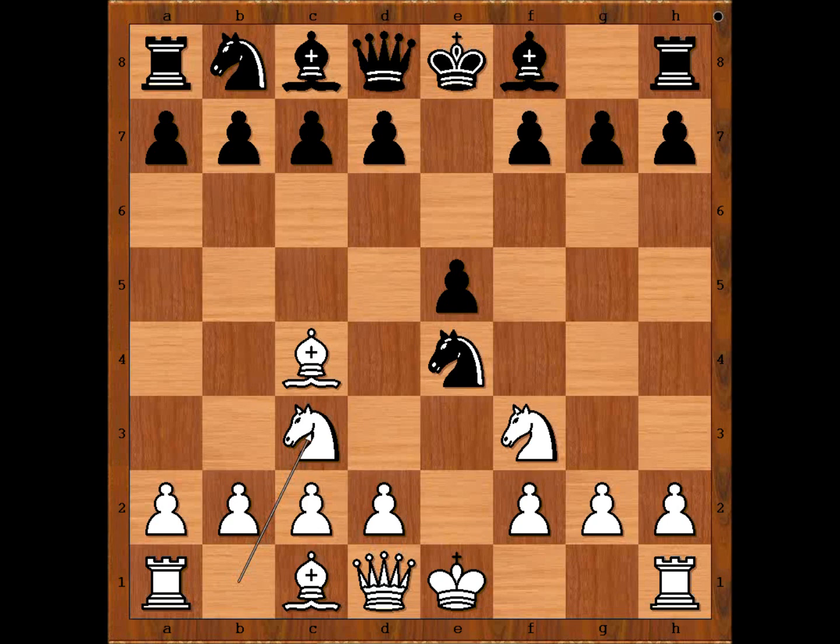And now Nc3. Knight takes knight. White to move — how to take the knight? With the b-pawn or with the d-pawn? The general rule says to capture towards the center, but here it is better to take with the d-pawn for the sake of the development of the white dark-square bishop.